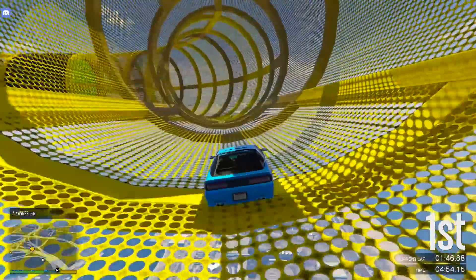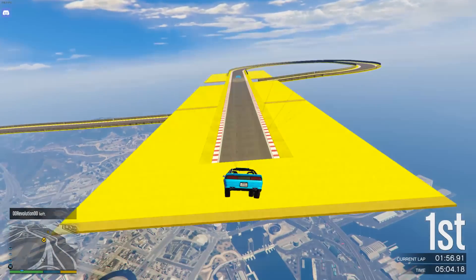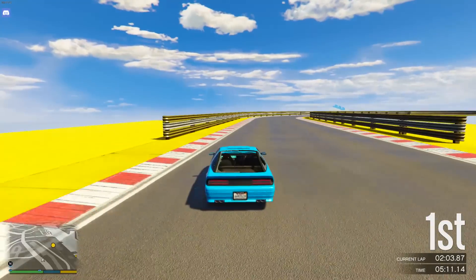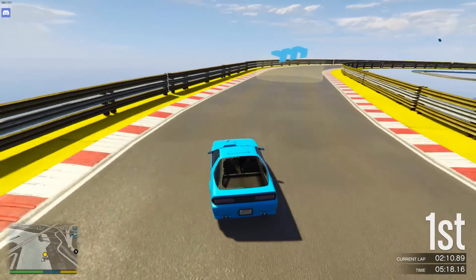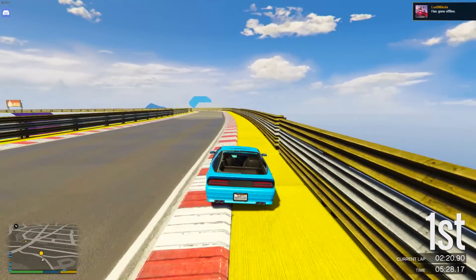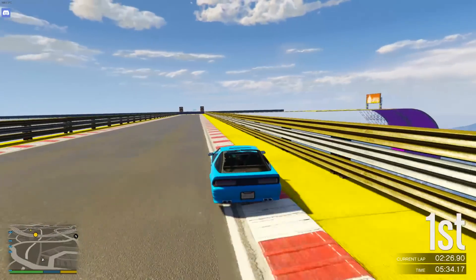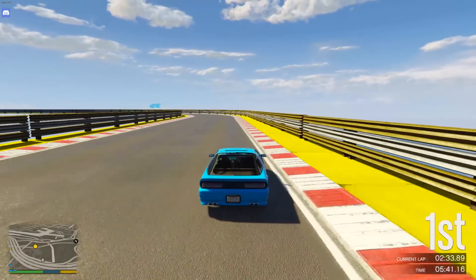Those are my best tips and shortcuts for the special vehicle stunt races. Let me know your thoughts in the comments below, and if you have your own tips or shortcuts I've missed, leave them in the comments — I may do another part featuring your suggestions. It's double money and RP in the new stunt races, so hopefully these tips give you an upper hand and help you earn a ton of money. If you enjoyed the video, leave a like, subscribe if you're new, follow me on Twitter at iTwister, join the Discord server linked in the description, and I'll see you in my next video.